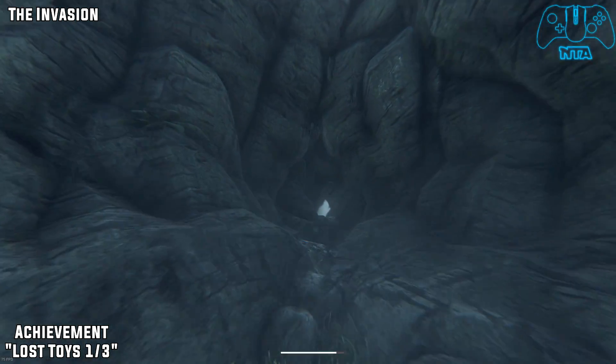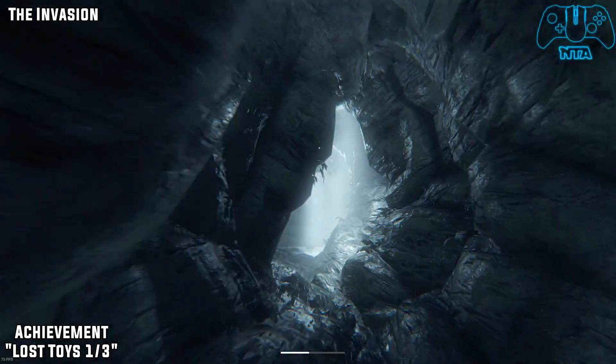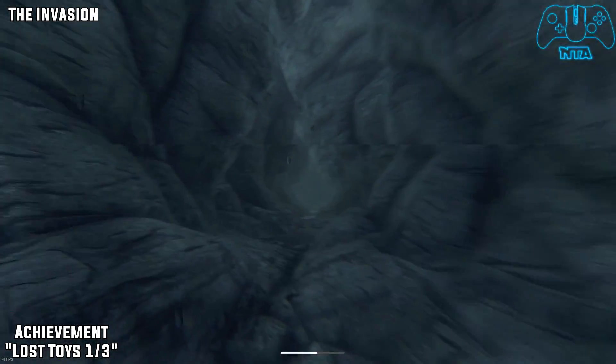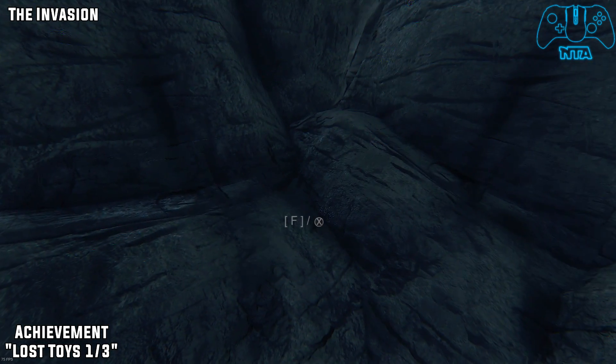The Invasion. Once you leave the outside world and go into the cave section, you will find a waterfall. You have two choices — go left or right. If you head left there will be a dead end, but at this dead end you will find Lost Toy one of three. This is the toy tank.